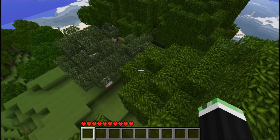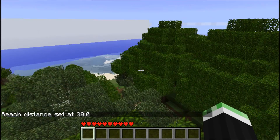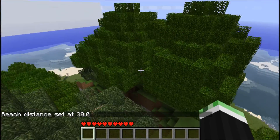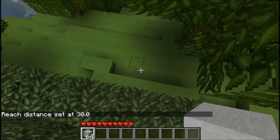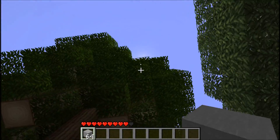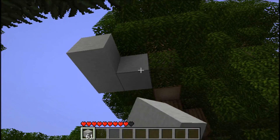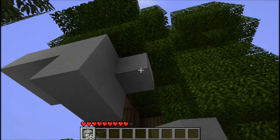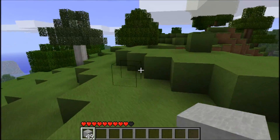This one is reach. Just type reach 30. This is very useful for building — if you are standing here and you want to place a block up there but you can't reach it, now you can.